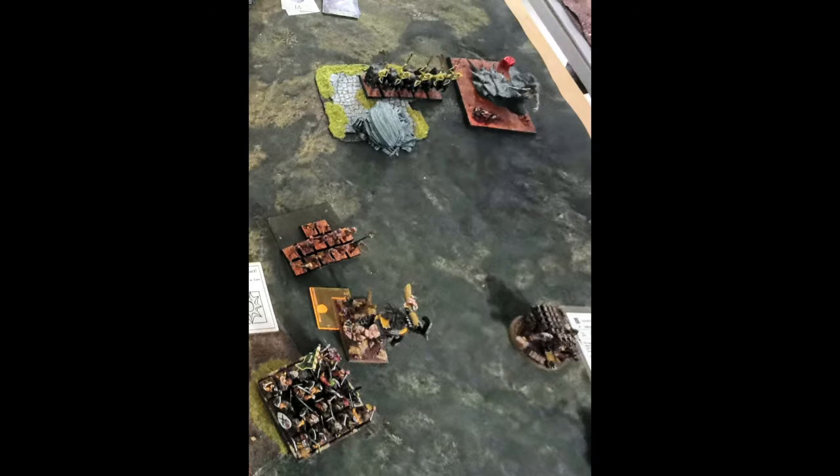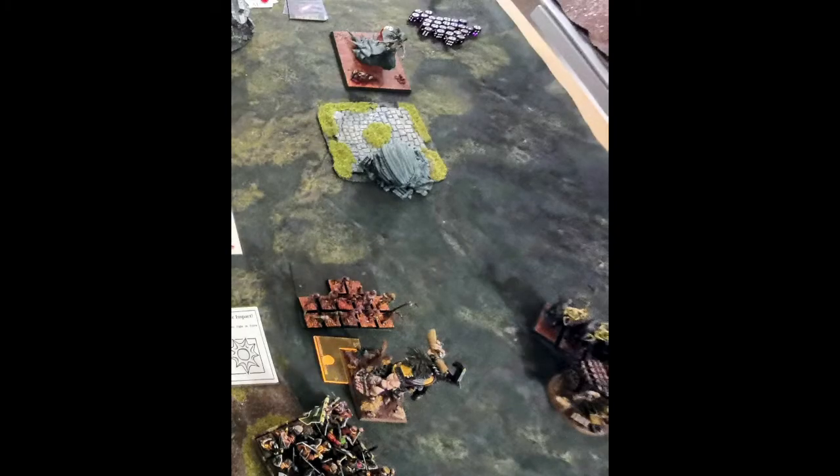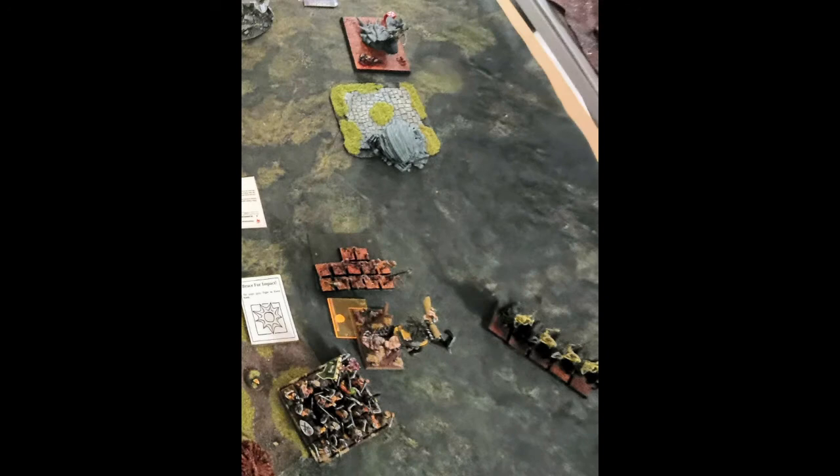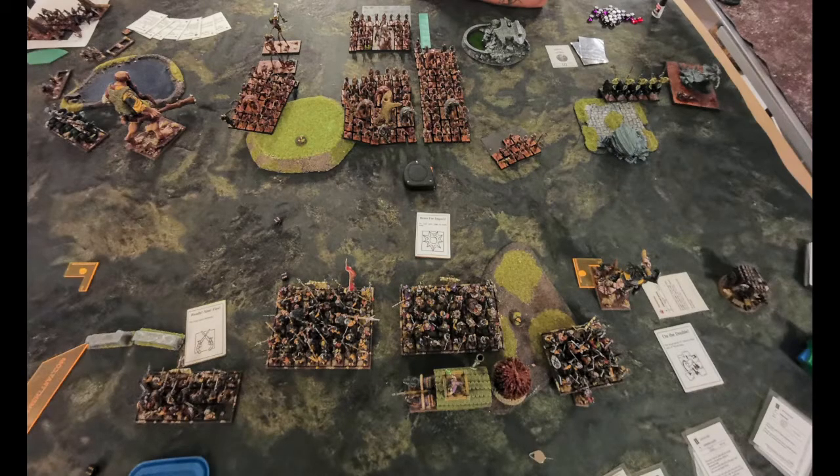So the Shrieking Horror was pretty much incapacitated. He retreated with it in his turn, and charged the Spectral Hunters into the Volley Gun and killed it of course. In my turn the Giant tried to shoot the Shrieking Horror to plonk that last wound off, but I failed — I think maybe I misfired or something. The Spectral Hunters then charged the Giant and that turned into a long combat which he eventually won, though I think I killed two of his in return. He won that combat and I think he killed my Giant. But let's go back to the rest of the table because there's a whole battle going on here.